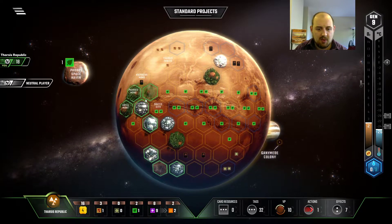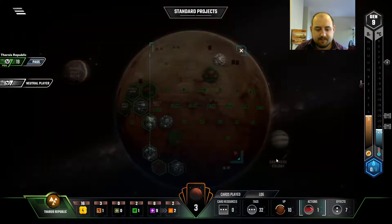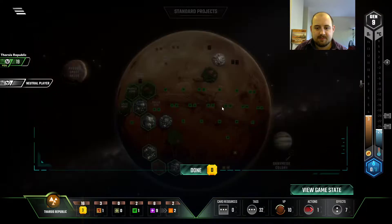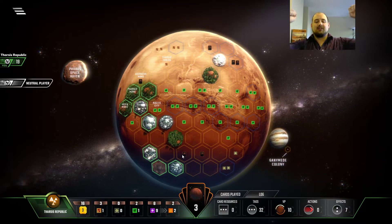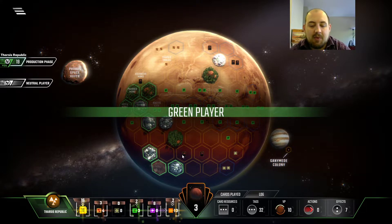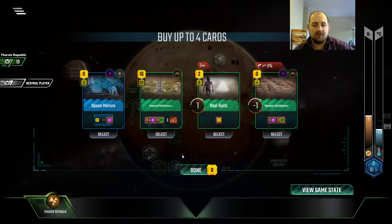Let's head over top. We'll search for life. It's fine — we want our steel for the oceans anyway. Generation 10. Time to start terraforming.